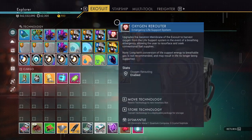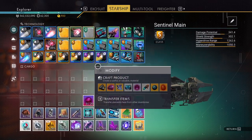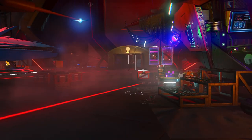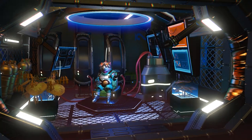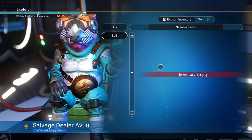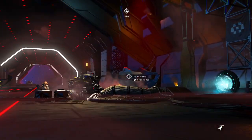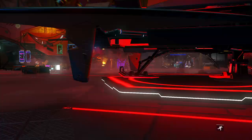You'll get random exosuit upgrades or starship upgrades — things like class X or whatever. They're worth around 300 nanites each, and your average is around 400 nanites per unit. I go around and collect about 40 of those things, sell them all off, and make around 20,000 credits. You just buy those units, open them up, and sell the stuff — that's how you get so many nanites and how I upgraded my ship to S class.